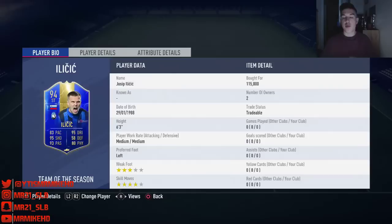Hey guys, it's your boy Mr. Mike HD here, back again with another video. We've got another player review — this time I'm going to be reviewing the Atalanta striker Josip Ilicic, who's got a 94-rated Team of the Season, one of the highest rated Team of the Seasons in Serie A. Before getting to the video, don't forget to smash the like button, subscribe, and put notifications on. I did release a Joaquin Correa Team of the Season player review so go check it out if you haven't already.